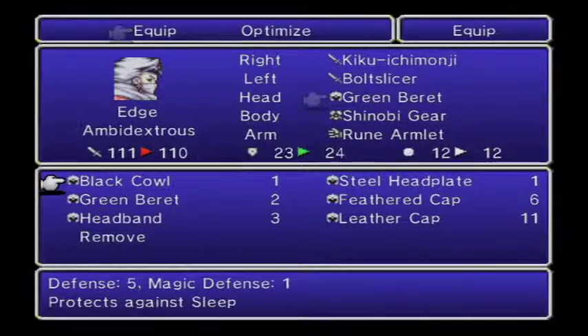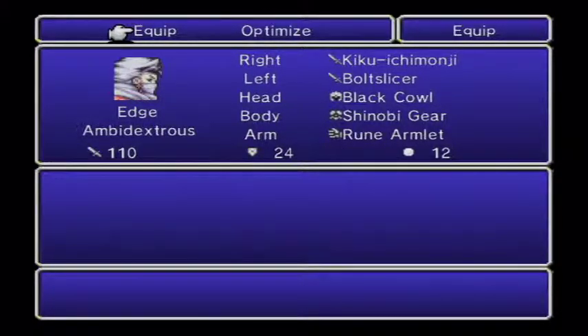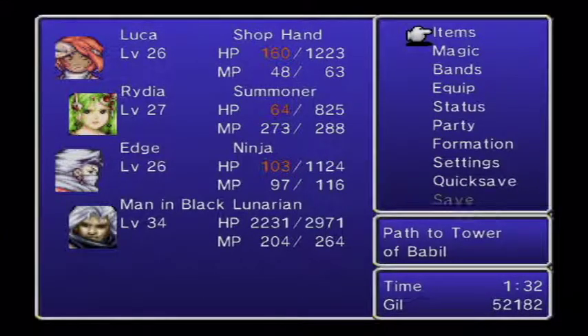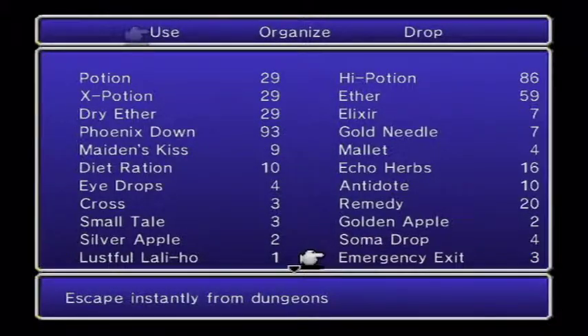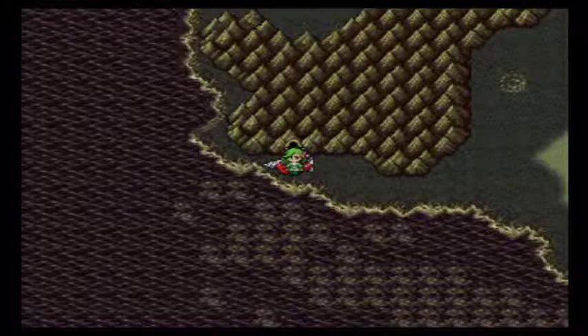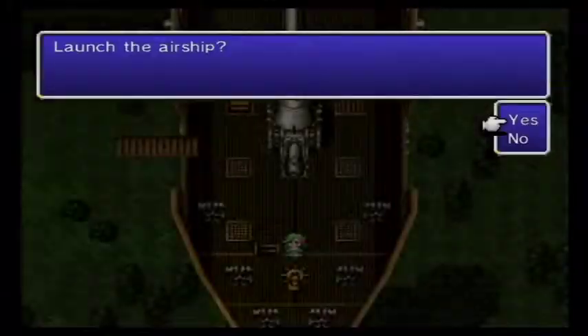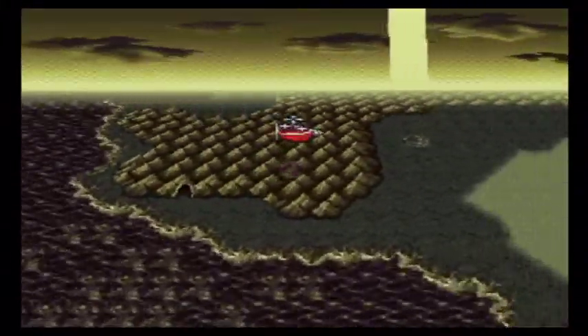The Black Cloak and Kiku Ichimonji — that's a mouthful — that I got from him are both really nice upgrades for Edge. He is now a very powerful character. I'm going to throw an Emergency Exit to get out of here, because our work is done.